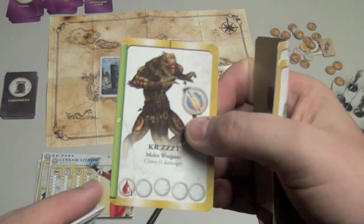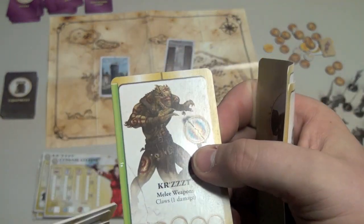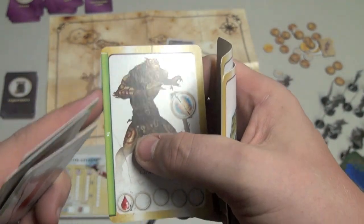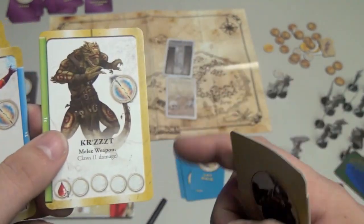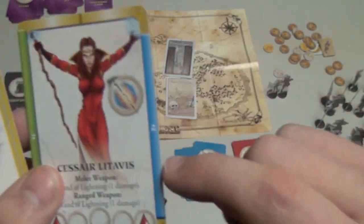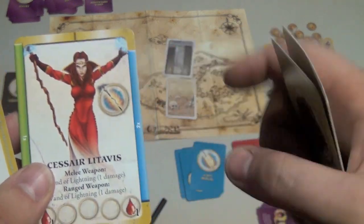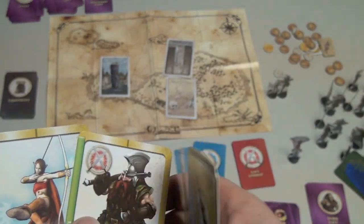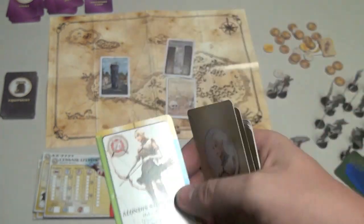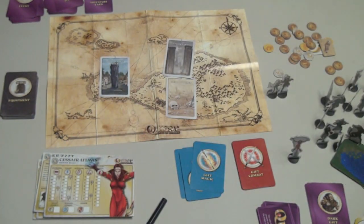What I did like is that each character card shows how far they can move. For example, this guy can move a distance equal to one card length. This person can fire twice — you see the little '2x' — with a ranged attack two times the distance of this blue bar. So you use the cards for measurement, similar to some other games. Once combat's over you continue on, and you keep going until your people die or you accomplish one of the five missions.